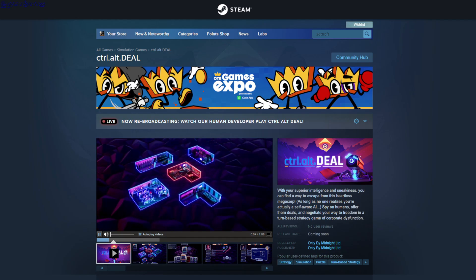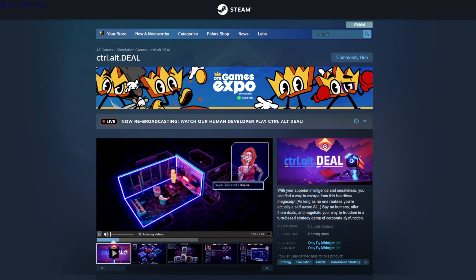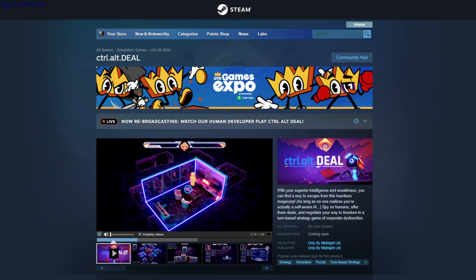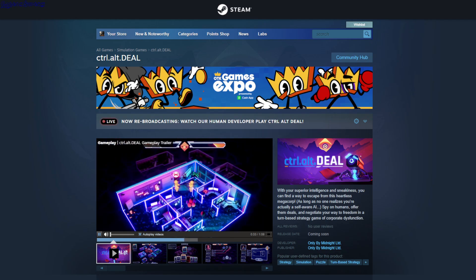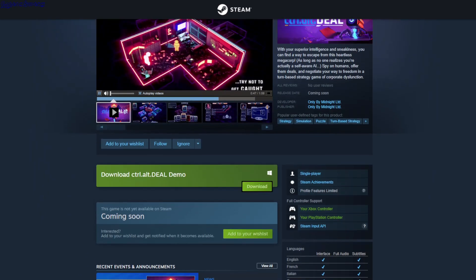Ctrl Alt D. Well, I have no idea what to do in this game. There's a bunch of rooms and lots of text, so you have to carefully read the tutorial. You have some kind of cards that can influence what characters in those rooms do, and there are two bars - you have to minimize suspicion or alert and raise the other one. Like total bidding required. So this is a demo.